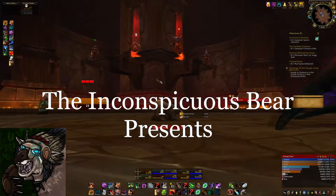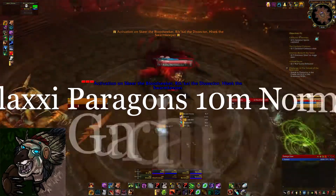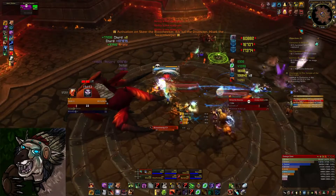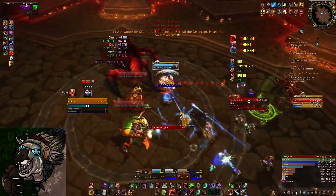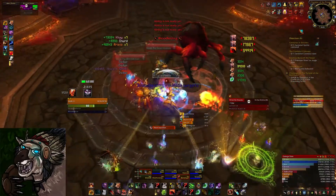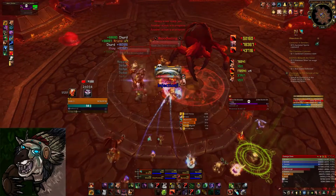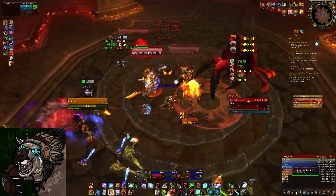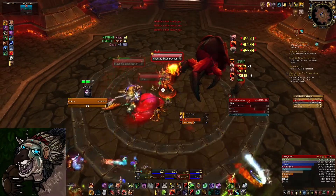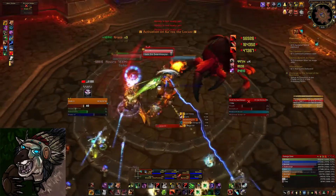Hello, this is Ariel of Inconspicuous Bear, and I'll be narrating the 10-man version of the Paragons of the Galaxy encounter in the Siege of Orgrimmar from a Guardian point of view. When you're first starting out on the Paragons encounter, it can seem overwhelming due to the sheer number of abilities and wall of text you need to read. However, since there's only actually three bosses up at any given time, it's a lot easier than it sounds, and there are very few things you have to worry about as a tank.